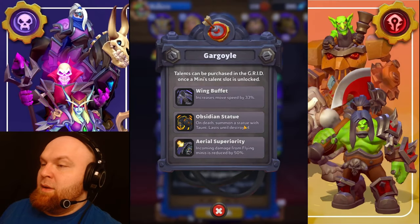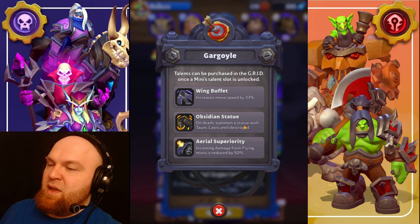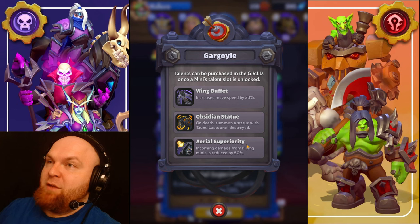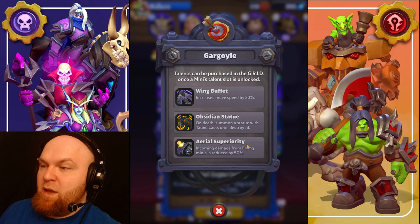Movement speed is probably the most needed thing out of these three talents — it should be built in but it's not. Wing Buff is the number one talent, 100 percent. Obsidian Statue is number two. Note that Aerial Superiority does not reduce damage from flying bosses even though it should — it's a bug, since other flying-unit mechanics apply to flying bosses but this one doesn't. So Wing Buff number one, Obsidian Statue number two, Aerial Superiority number three.